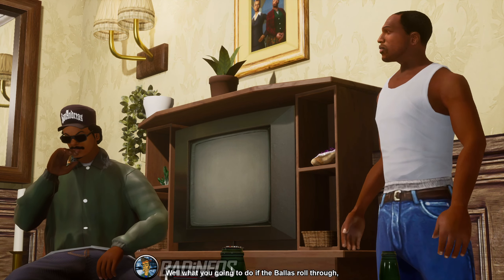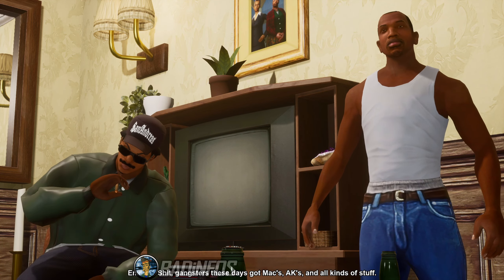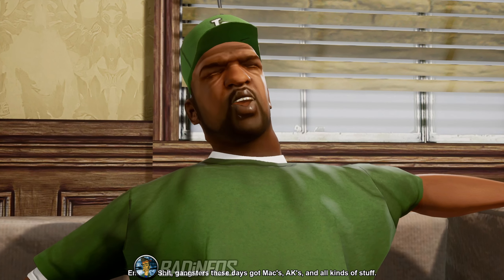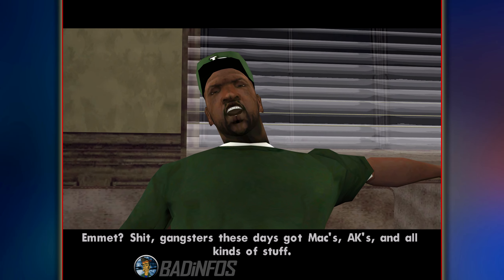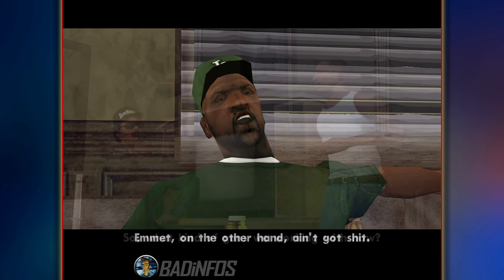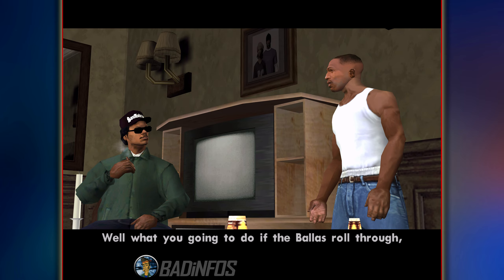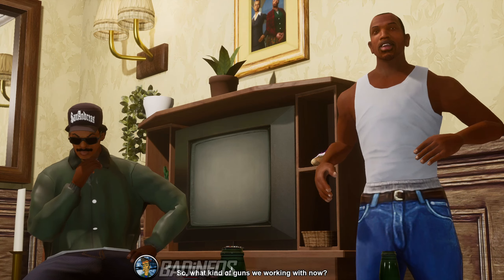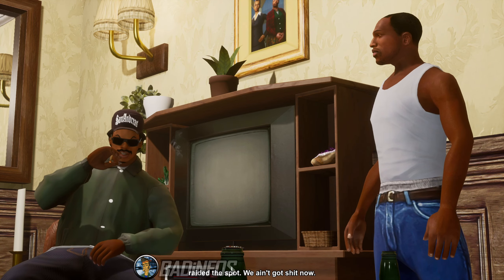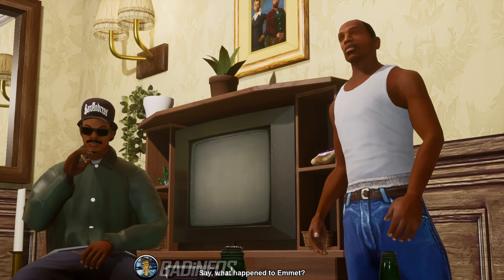Let's start with the insides of the house. Apart from how ridiculous some characters look — I mean look at Sweet, he's sleeping — most of what we see in the original we also see in the Definitive as well. One big change however is the painting above the TV: from one containing a man and a woman, we get one with a granny and a different woman. I don't know what caused the change — all other paintings are the same, but whatever.